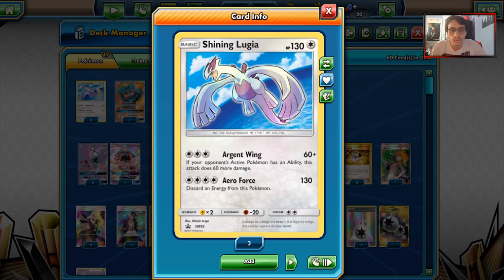Lugia has two attacks that are both kind of good. For a DCE and a Colorless, you do 60, but if your opponent's active has an ability, it does 120 damage. So you do 120 on a Lycanroc, a Zoroark GX, and on a Dawn Wings Necrozma GX, and you one-shot stuff like Garbodor Toxin. Argent Wing is pretty good. And Arrow Force does a solid 130 damage if the opponent's active doesn't have an ability.